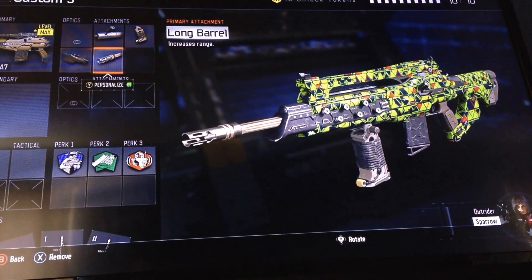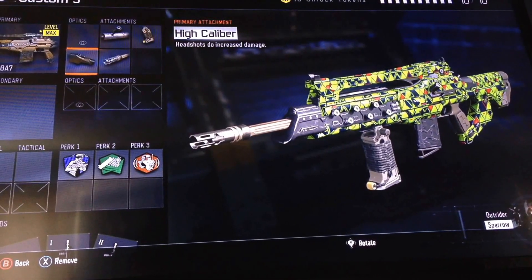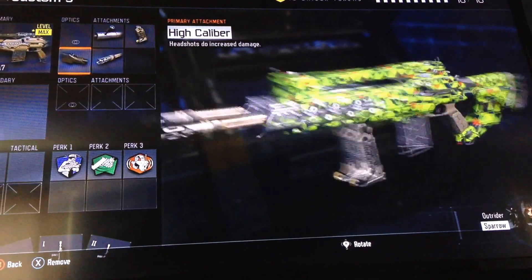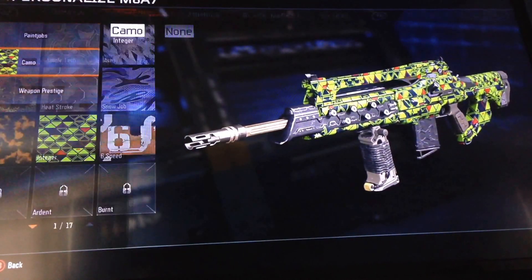I have Long Barrel so I can shoot from across the map. And I have High Caliber because the M8's recoil goes straight up when you shoot — so having High Caliber means when the gun goes up, it hits their head and does more damage, giving you a better chance of getting a headshot.